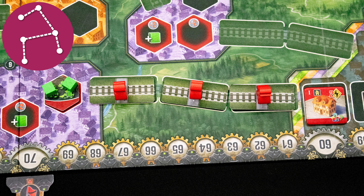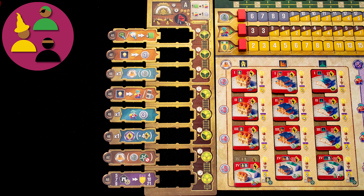Action selection: each turn you will use one of these tiles to take actions. Network building — connected networks of buildings and roads — is key. Variable player powers: each player has unique technologies shown on this sideboard.